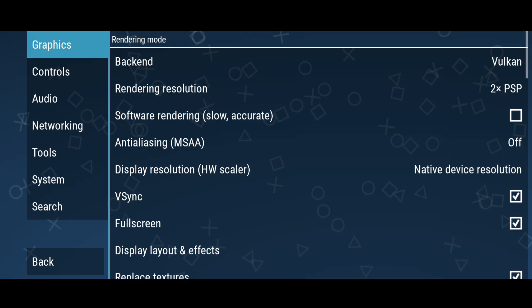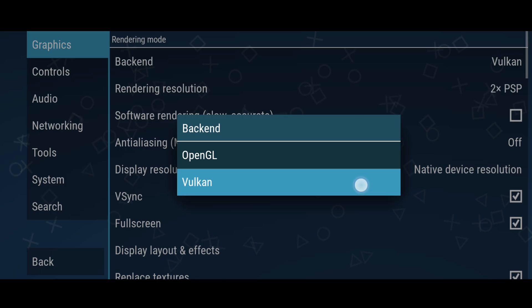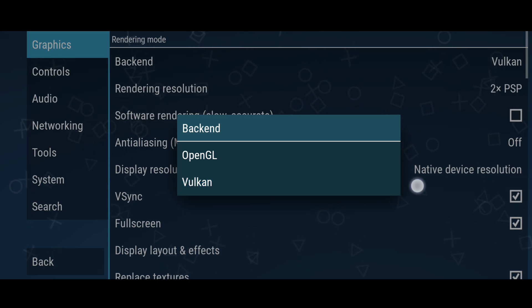For backend, select Vulkan. Vulkan is faster and more efficient, especially for mid to high-end devices. If your device does not support Vulkan, don't worry — OpenGL will work best for you.